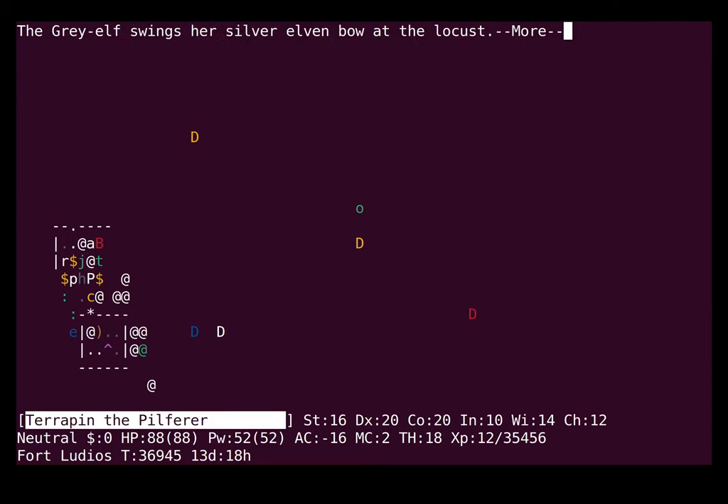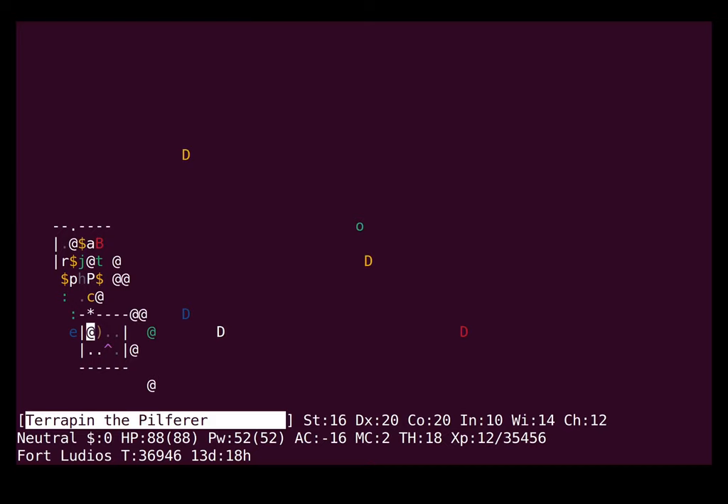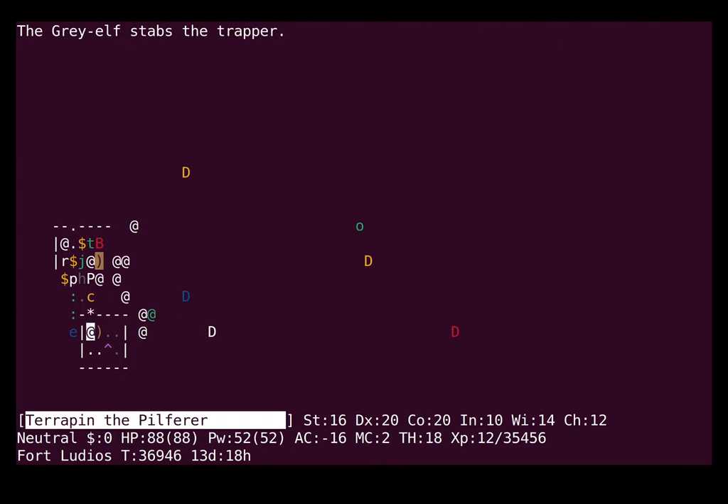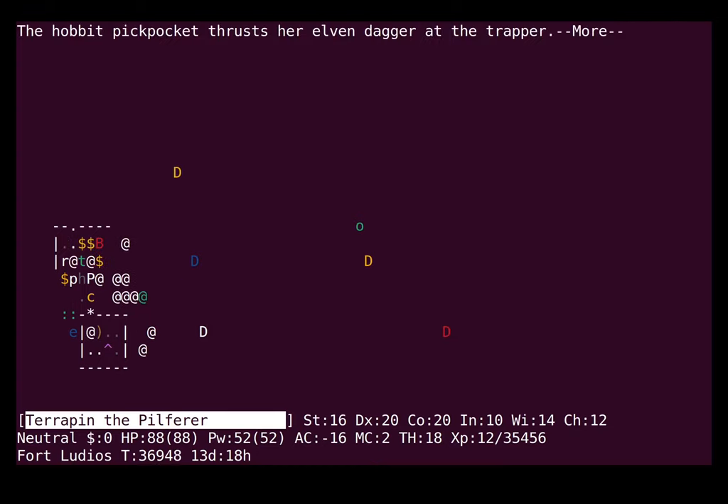You can see we have a good number of enemies that are pretty good at killing enemies in unexpected ways. We've got a cockatrice which can stone things, a trapper which can eat things, and a locust which can sicken things. There goes the locust, I guess. I'm feeling pretty good about using conflict here because it's pretty easy for these monsters to kill each other.